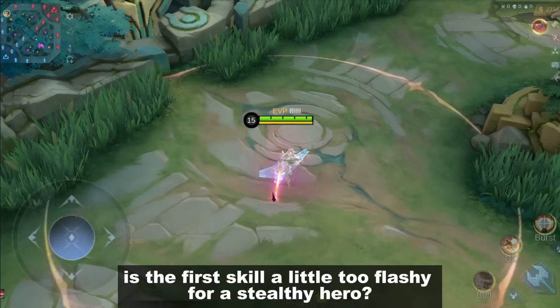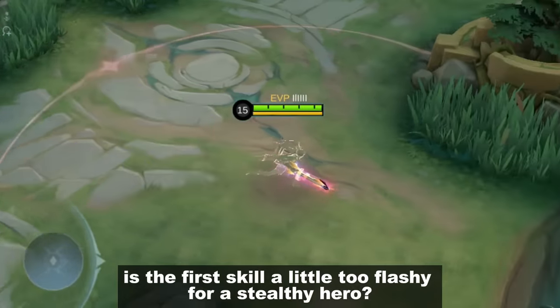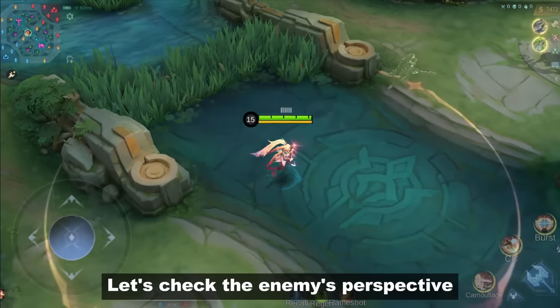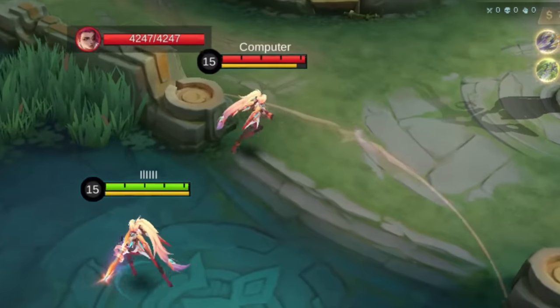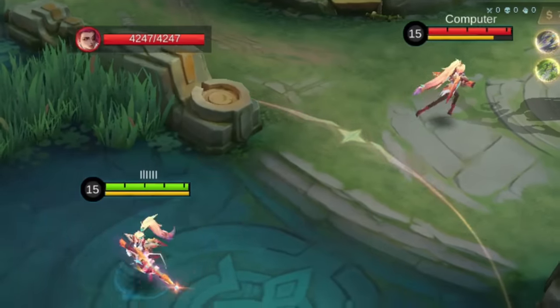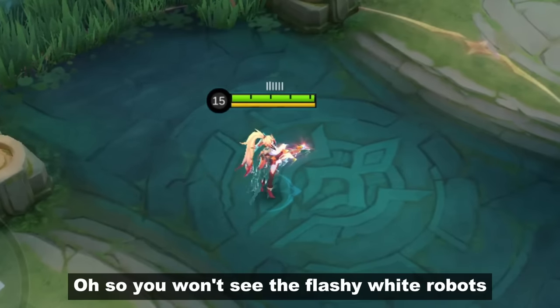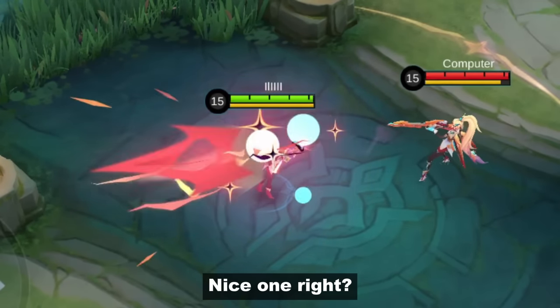But wait — is the first gun a little too flashy for a stealthy hero? Let's check the enemy's perspective. Oh, so you won't see the flashy white robots if you're the enemy. Nice one, right?